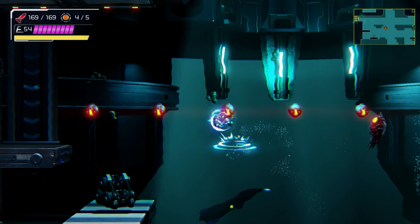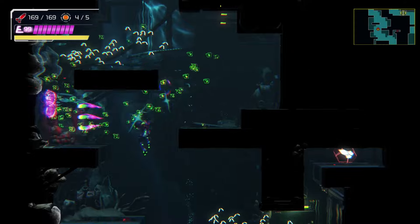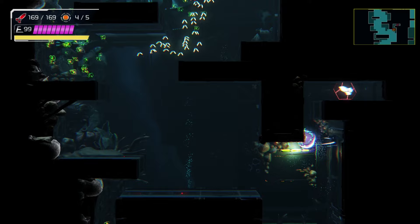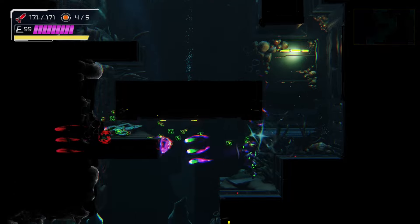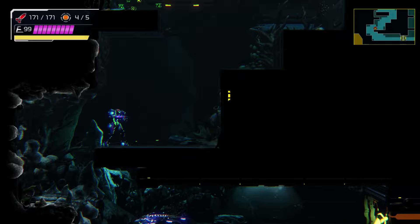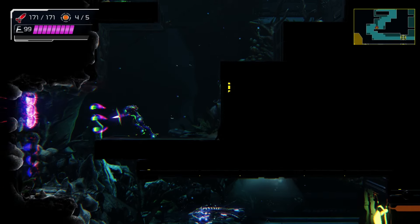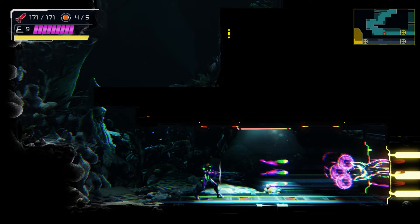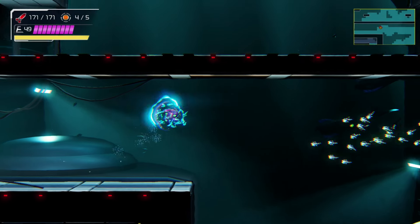There is an item over there we need to grab - we'll just screw attack over there and grab it. In Metroid Fusion they would give you an insane amount of power bombs, and you could use them to show what blocks you can open. Not on this game though.